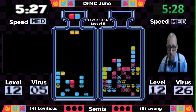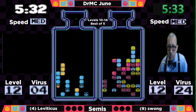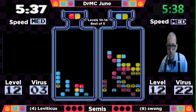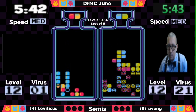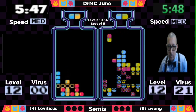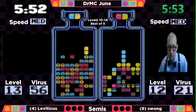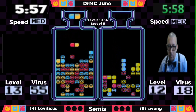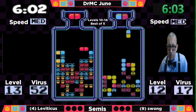Swong is going to horizontally clear that red underneath and set up into a combo — a good way to take care of that. A bit of garbage with the yellows. Leviticus gets out at 5:47 and moves on to level 13. And a nice fat log from Swong — he gets that junk out of the way. It's going to be 17 viruses to go, but Leviticus is already moving into level 13. Although he's getting a lot of reds, that's not what he wants for this top set — it's a lot of blue and yellow.